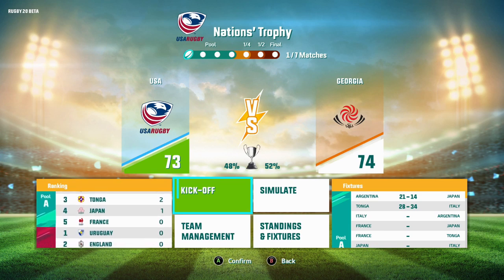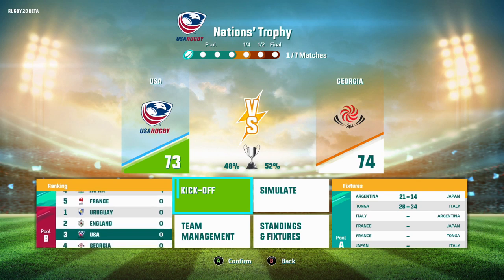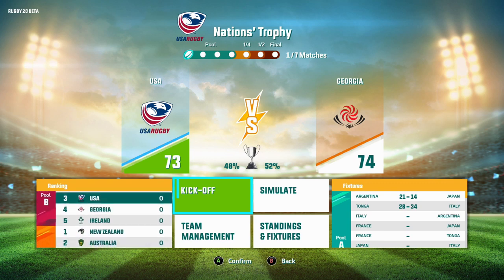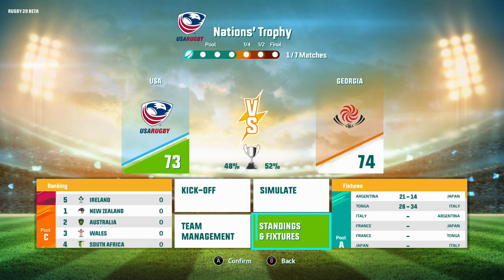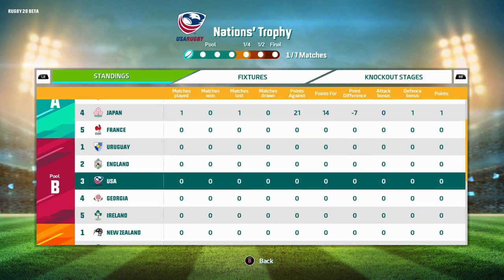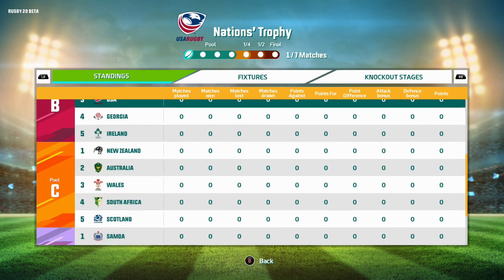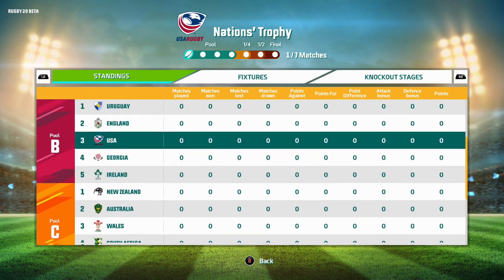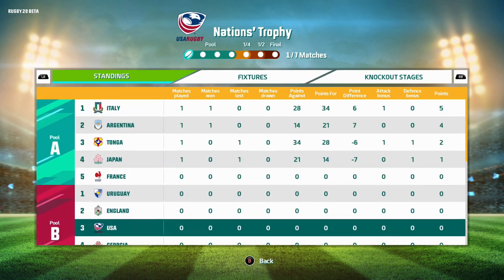Our first matchup is against Georgia. At the top, there's a pool of matches — we're in match one of seven. You play four games in your pool and, depending on how you do, advance to the quarterfinals, semifinals, and possibly the finals. We're in Pool B with Uruguay, England, Georgia, and Ireland. Pool C is the group of death with New Zealand, Australia, Wales, South Africa, and Scotland.